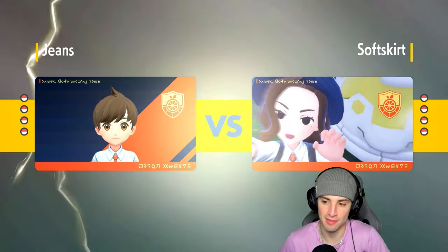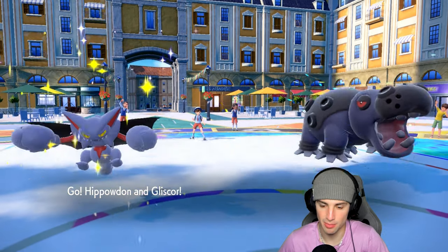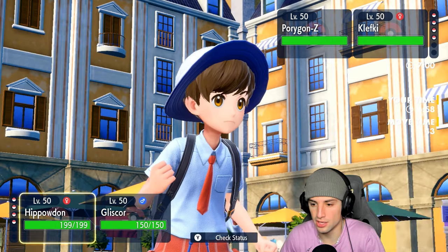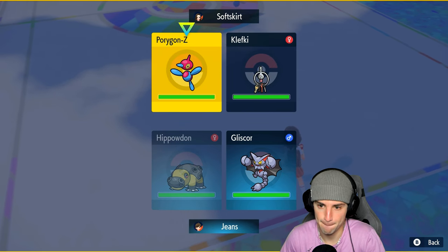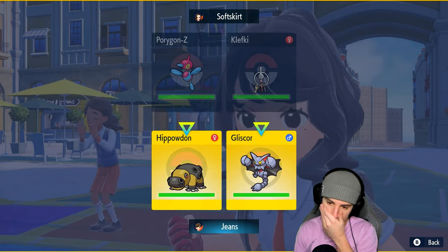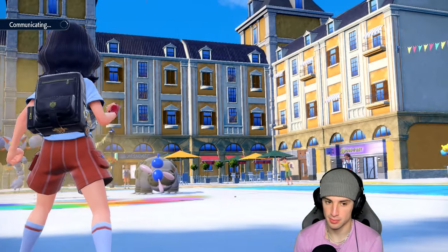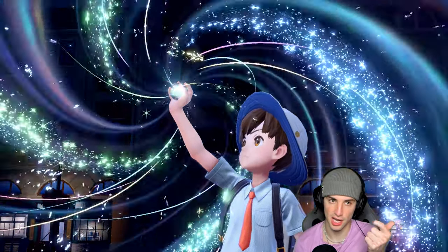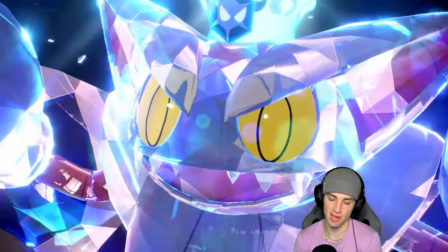Liking our chances here — set up sand tombs, be annoying with sand tomb and yawn, put them to sleep. Klefki comes out with Porygon-Z. PZ probably has ice beam. I want to Terastalize Gliscor into Water and yawn into PZ, then set up tailwind. PZ usually runs tri-attack, hyper beam, thunderbolt, and ice beam. Terastalizing to Water — and Sunny Day flies from Klefki! There goes our sand veil action.